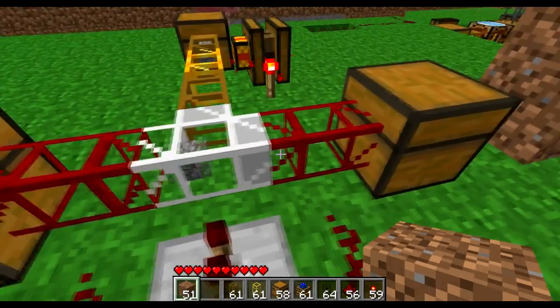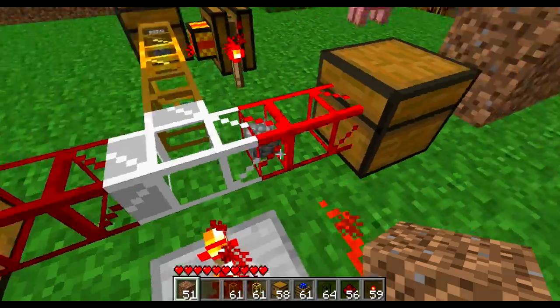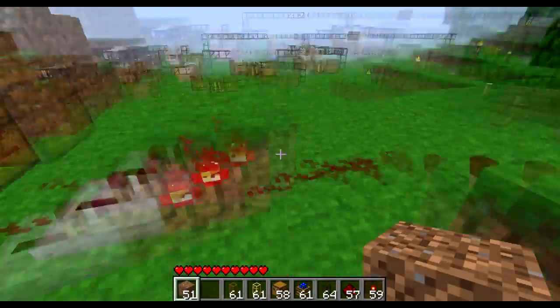Basically, redstone pipes — whenever an item flows into them, they send out a redstone current. So what I need is to connect these two wires, ignore this for a second, these two wires into a latch.